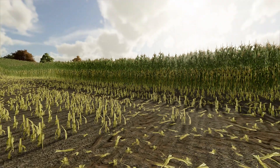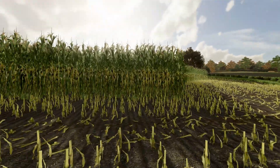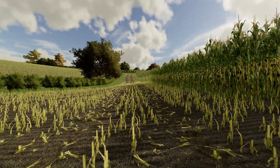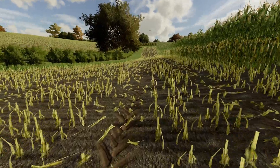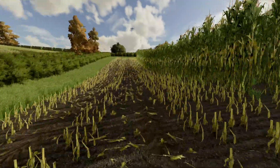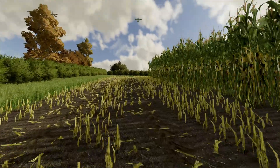There are two elements to this when you add them to your map: there is the maize texture itself and a crop destruction aspect. As you can see, it's already done this section and been around the headland. It has not completely destroyed the crop but has just crushed it, like you'd expect.